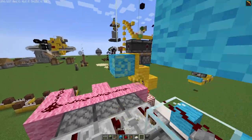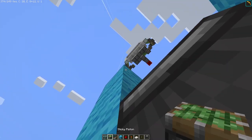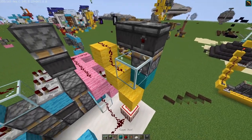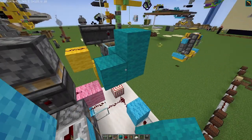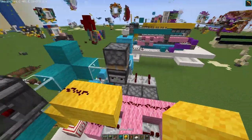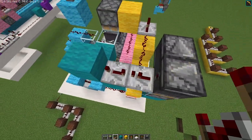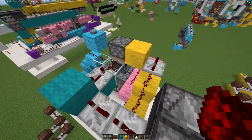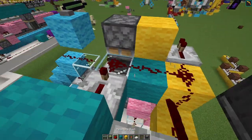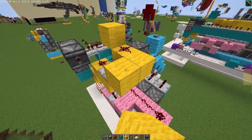Next thing: place a temporary block this way, observer facing this way, another temporary block like this, sticky piston facing downwards, and you can just remove this. Another seamless block here, more blocks this way. And I think we just have to place a repeater this way. This has to be 1 tick, 4 ticks. And just do this. Next thing, just place redstone dust on here. Make sure to block this off.